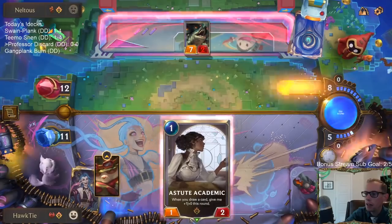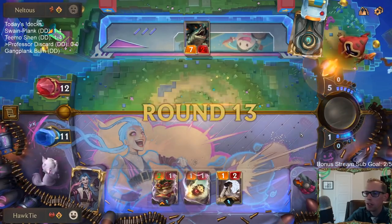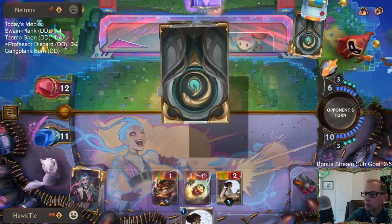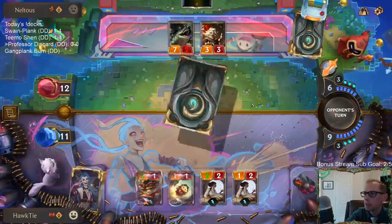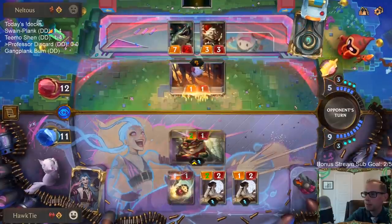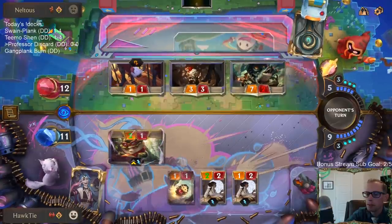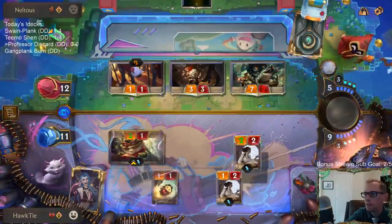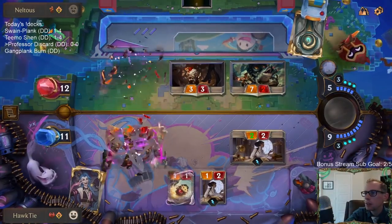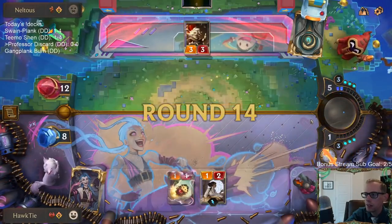We are kind of out-grinding the Ezreal deck. We're both in topdeck mode now with only nine cards left. There's another Jinx and another Progress Day - those are good cards to draw. That is very bad for me though. My opponent won that first topdeck war pretty convincingly. Now I've got to kill them in seven more cards - easier said than done.